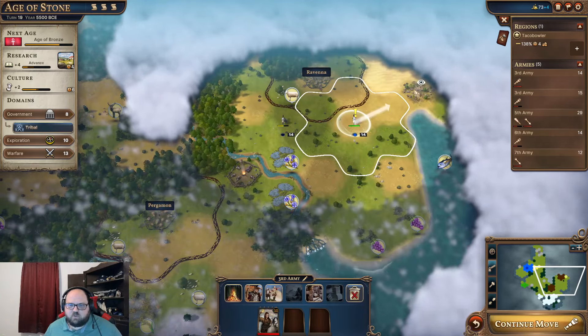Ancient seafarers is not that bad either — if you're in a kind of navy map or if you're in a spot where you need to be there. But I thought the mound builders was the best one.